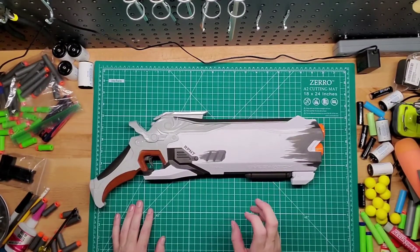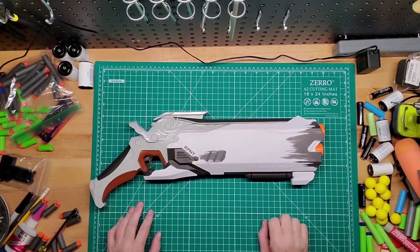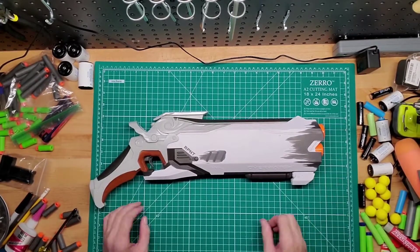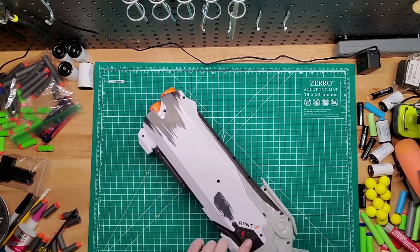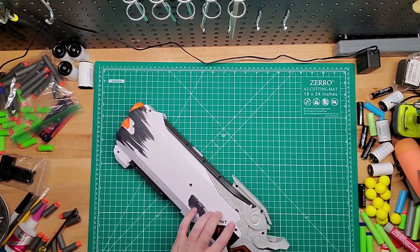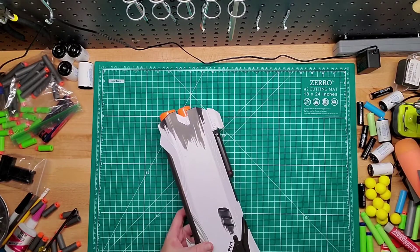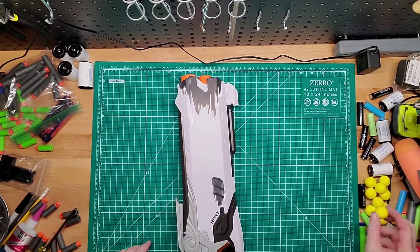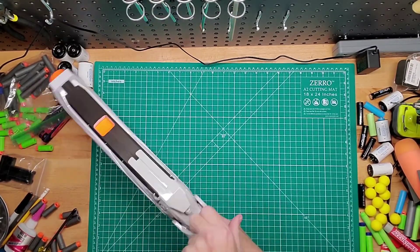I believe originally it came in a two-pack, maybe with the mask of the character, but this blaster is pretty cool. It reminds me of like a sawn-off shotgun in a way. The handle is really comfortable. You have the safety right here, a de-jam button here, and it has an internal magazine. I think it holds eight and it came with red rival rounds.